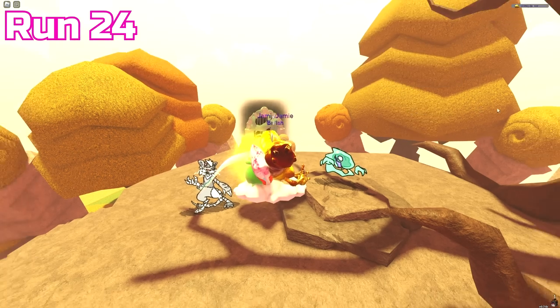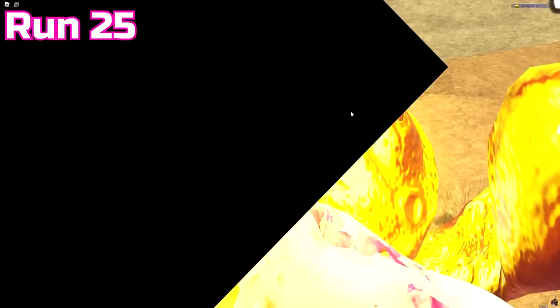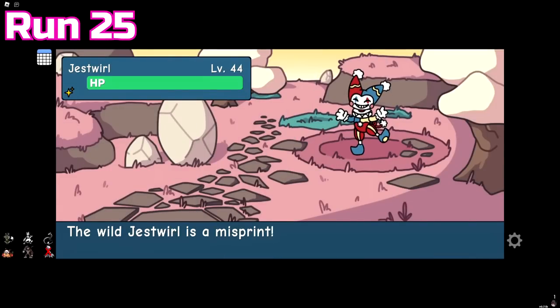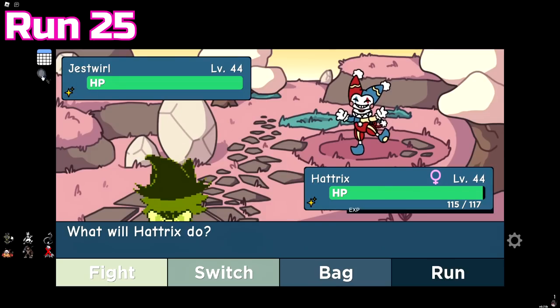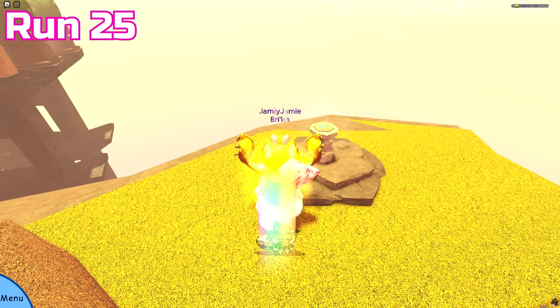The run after that we finally found a misprint Reliconus — maybe our reward for surviving run 23 — although unfortunately it was only 4 stars. The very next run we got a misprint Jestful that was also 6 stars. At the time of recording I didn't know Jestful had a guaranteed chance to be 6 stars, and we also passed 2,000 overall Easter coins.